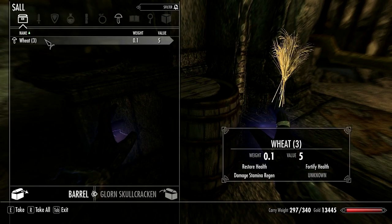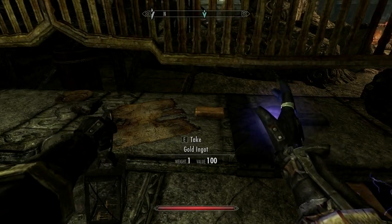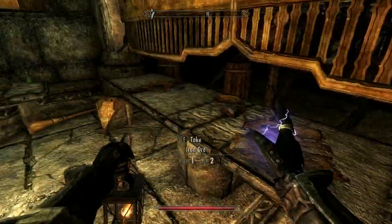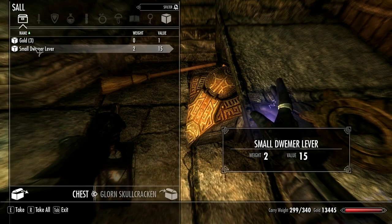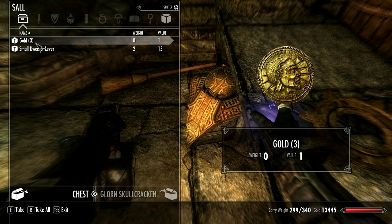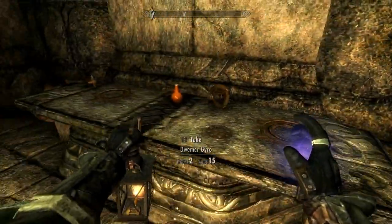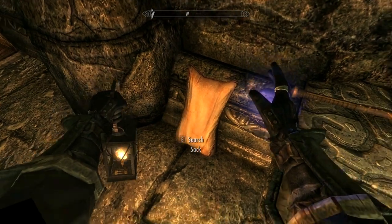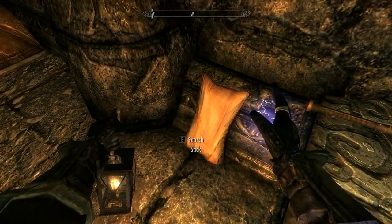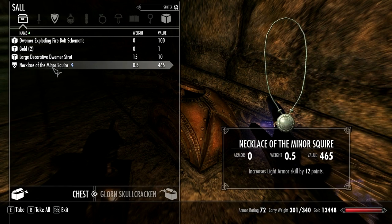I'm not going to bore you with these. There's a gold ingot. Which reminds me - there's a chest here too. I've forgotten that transmute metal spell. For some reason I don't have it and I don't know why. I did go through that dungeon where it can be found, so I don't know what's going on. Necklace of the Minor Squire - I'm going to sell it.